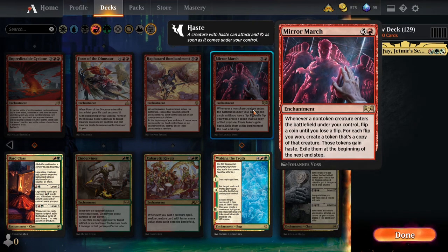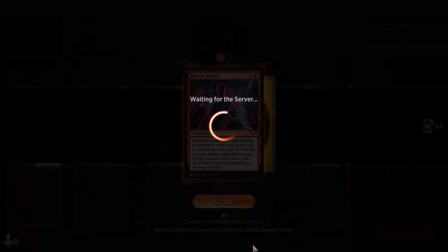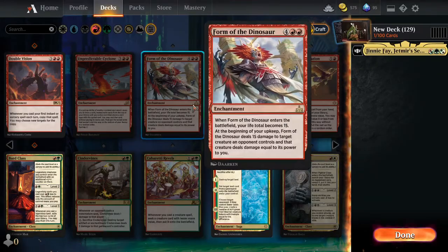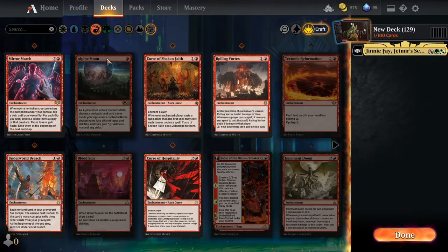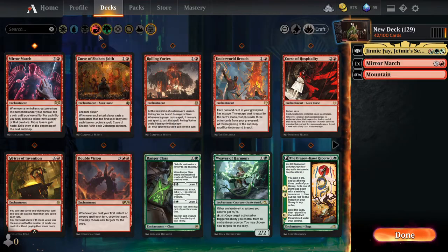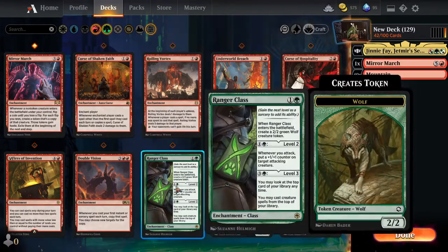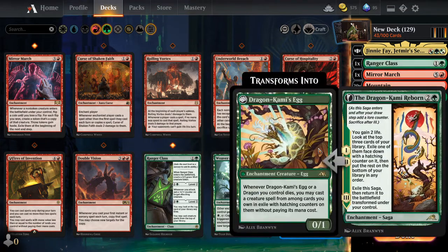Basically you would be getting the token copy — dogs and whatever — and they would bypass the ruling of exile. So they'd basically just be casting normal creatures, and that way you can get more dogs and cats. We got that enchantment now. It's a heavy cost enchantment, but it's worth.